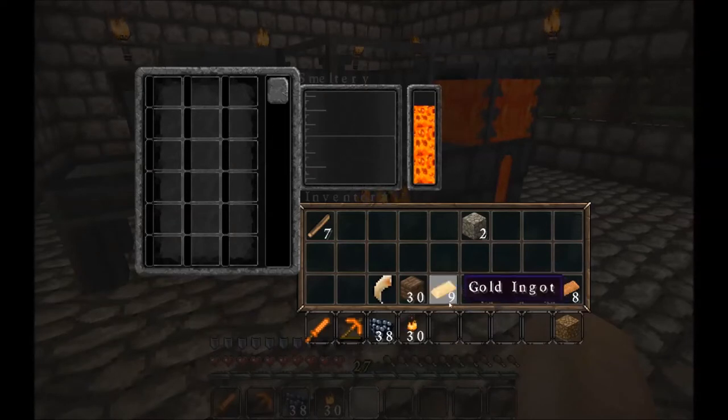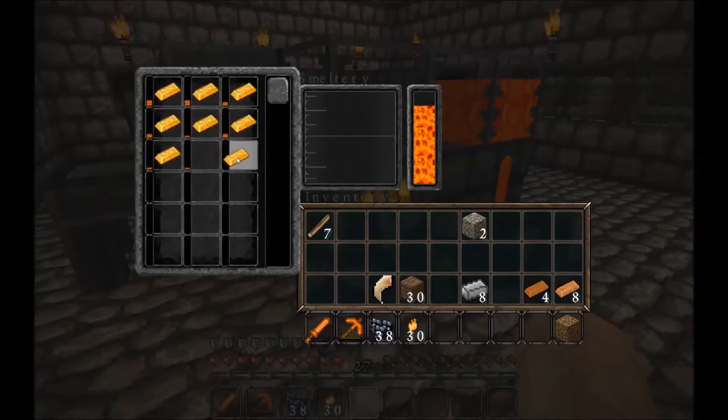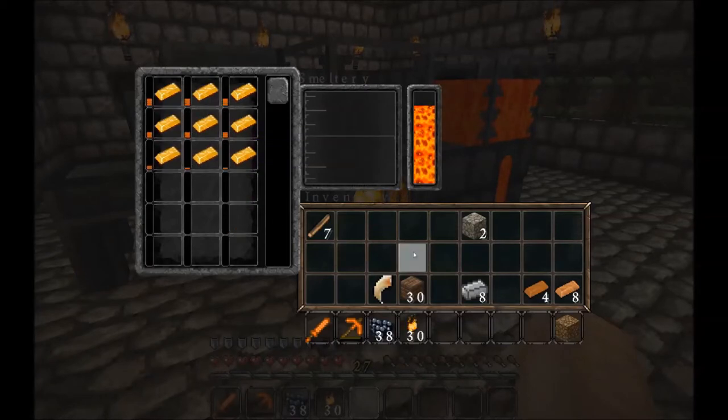I believe what we need to do to make some metal tools — particularly I want to make a steel-headed pickaxe — we're going to make a blank template first, and I think I'm going to put all gold in here. Wow, that's going really fast, faster than I thought it would. I'm going to melt down nine ingots.